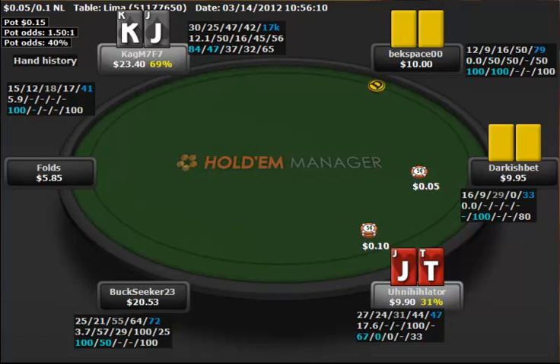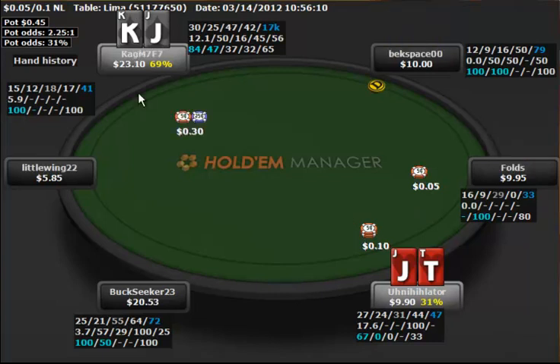Right here, we're going to be taking a look at this hand from my opponent Annihilator's point of view. I, CagM7F7, this is my name on LockPoker, raise it up to 30 cents, and Annihilator likes to make it 95 cents with Jack-10 suited. I think this is perfectly fine. I think calling is okay as well, but I would probably 3-bet this in his spot as well. I think this is a perfectly fine play.